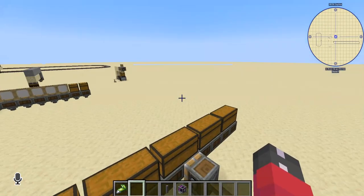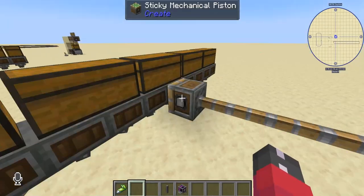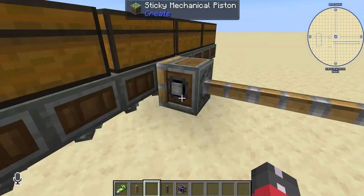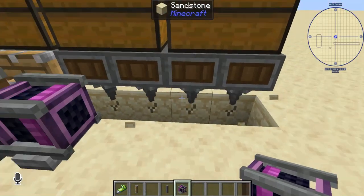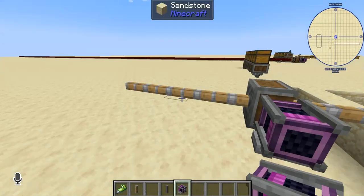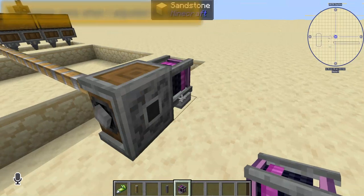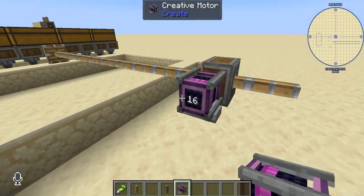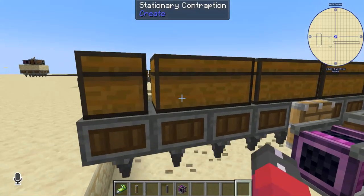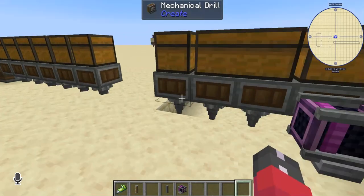I'll be going over contraptions in the order provided in the ponder index. First we have the mechanical piston. You attach piston extension poles into the end, and the piston will move forward, powering the things attached. Because I have chests on top the items aren't dropping. It will continue pushing until it runs out of poles on the back. You can bring it back by reversing the speed, and once it stops we can open up all these chests and collect our sandstone.